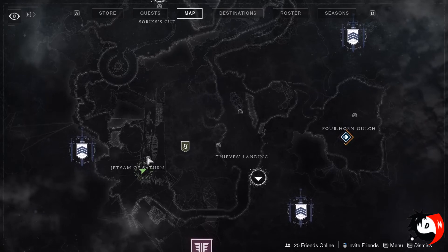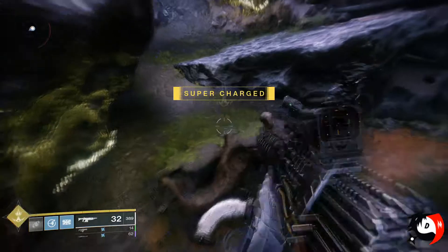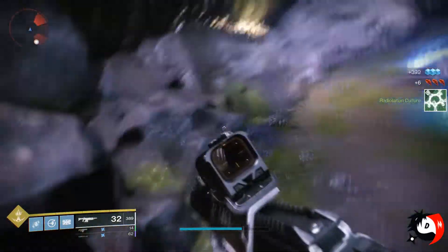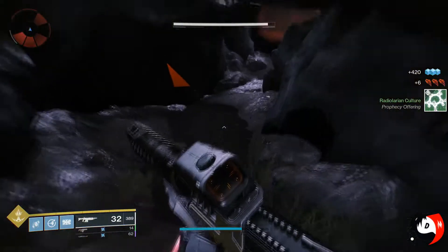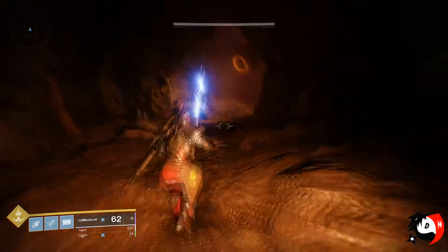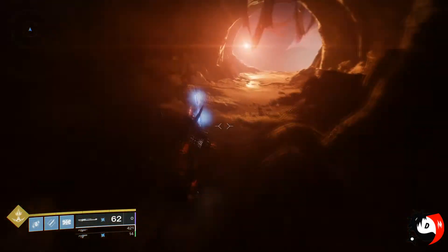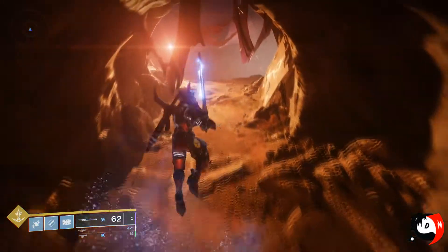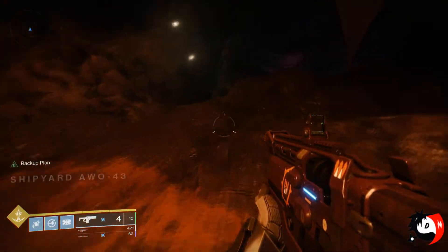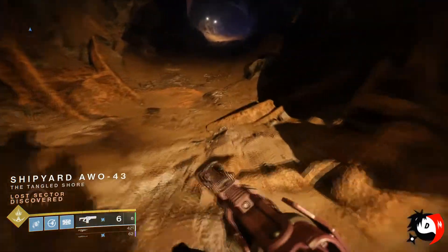Next up is the lost sector for the bounty and the introduction to the world. Luckily, right on the opposite side of where we just did the public event, there will be a cave entrance for the lost sector — you'll always see the lost sector symbol next to the entrance. If you're doing it for the first time and haven't discovered it, you won't see the name on the map, but once you finish it, the name will appear, making it easier for future bounties.